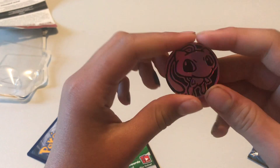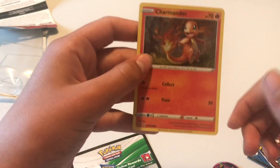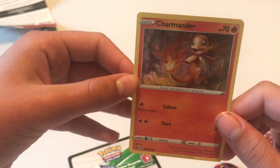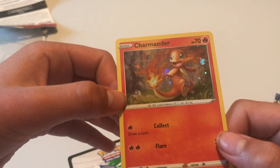You got a token, a meal, and we have Charmander — a very shiny Charmander! What does that Charmander do?